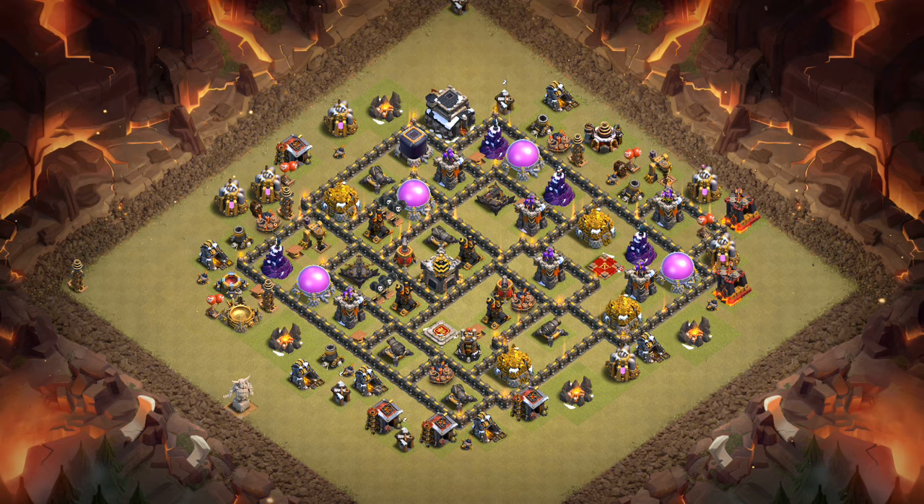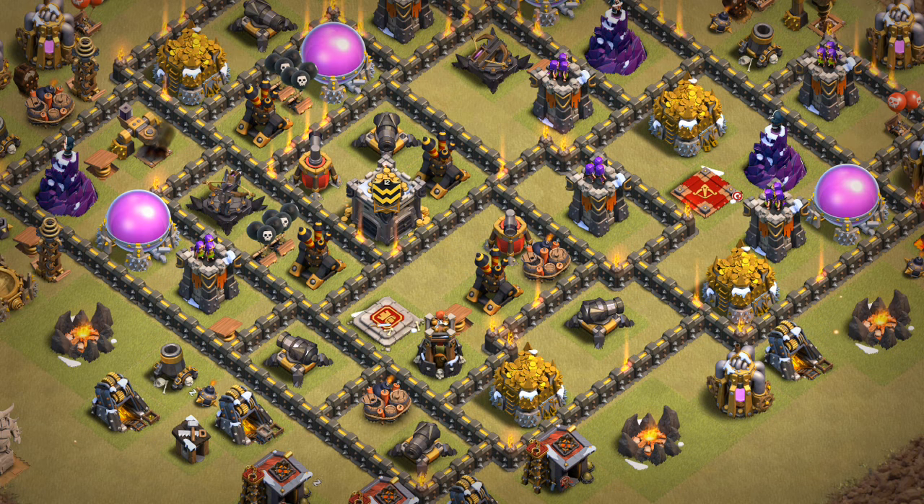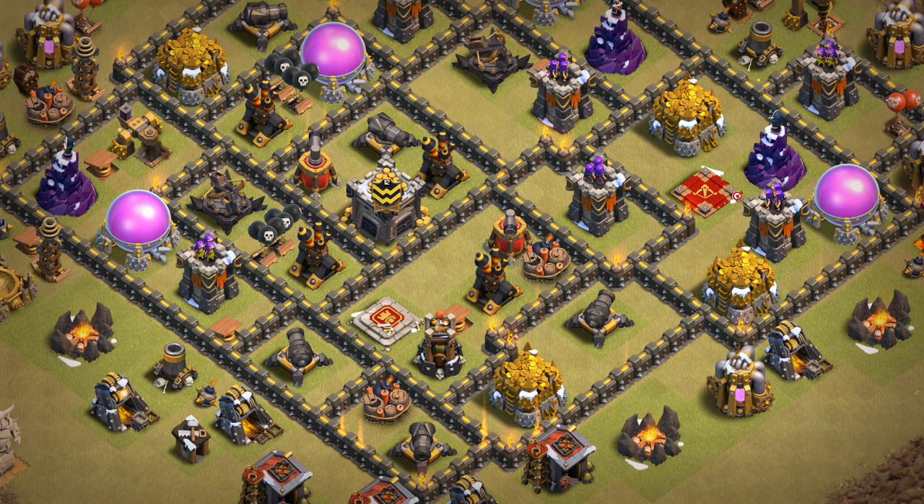So let's go ahead and get right into it, talking about some of the basics and getting a little bit specific with each part of the base, each aspect. The main thing that sticks out is these four air defenses — they're all very central. That's why it gets the name the Diamondback, because it's kind of like a diamond shape. I think it's good against Lava Hound attacks, like heavily air-based attacks — not a big kill squad, but three-plus Lava Hounds. I think it'll hold up pretty well against those attacks.